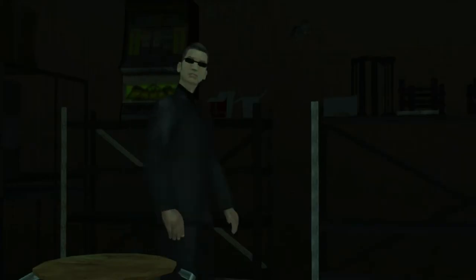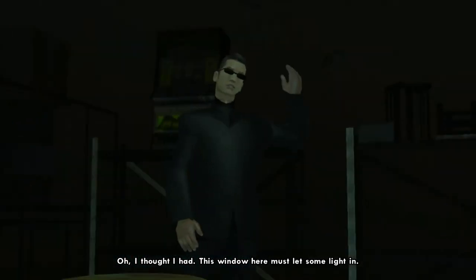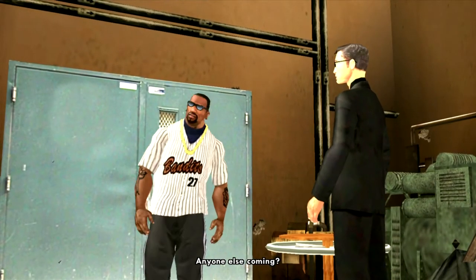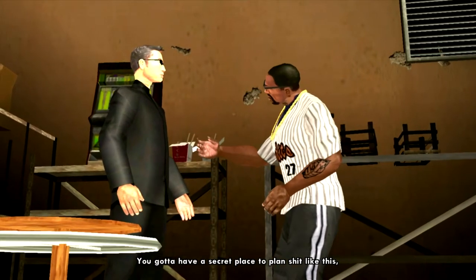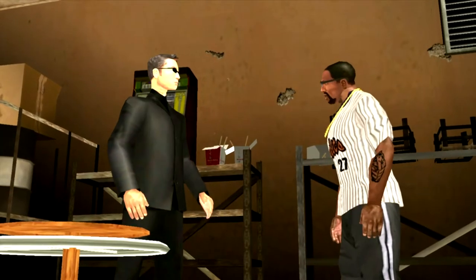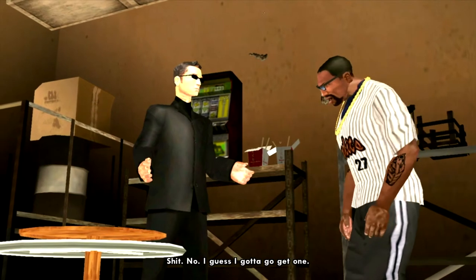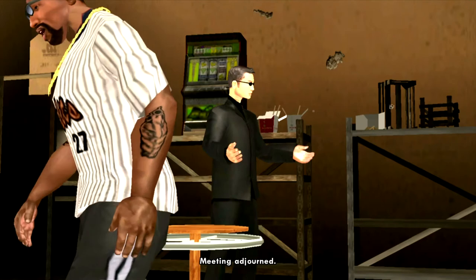Woozy: 'Oh, you could at least turn the lights on.' 'I thought I had, but this window here must let some light in.' 'This is perfect — this is where we gonna plan the heist.' 'Anyone else coming?' 'No.' 'Couldn't we have done this in my office?' 'You gotta have a secret place to plan stuff like this, that's just how it's done.' 'So what do we do? I guess we gotta make a plan. Do you have the layout to Caligula's casino?' 'No, I guess I gotta go get one.' 'Meeting adjourned.'